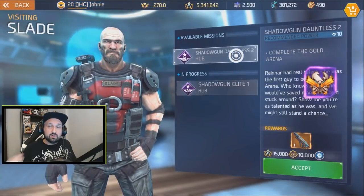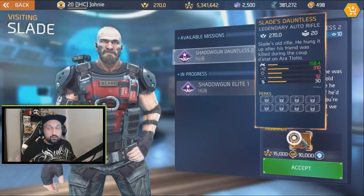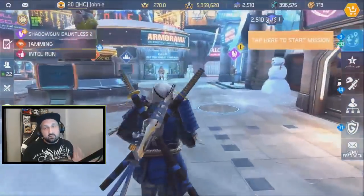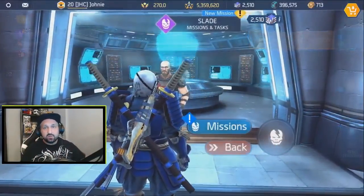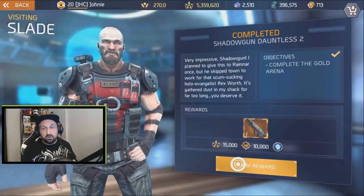When you're done with part one, it gives you part two of the quest: Shadowgun Dauntless part two — complete the gold arena, that's it. So I did it with some friends. By the way, gold arena changed quite a bit after the update — you have to run around because the spawn patterns are different.